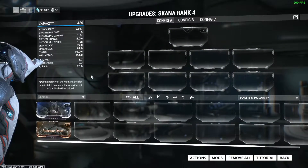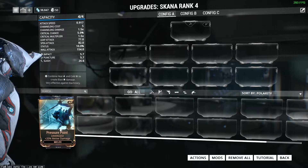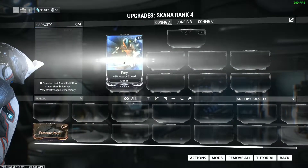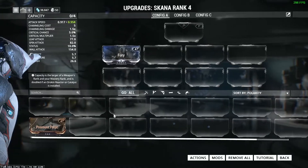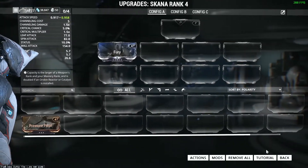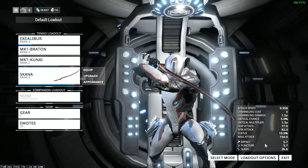Let's upgrade our melee weapon. All of these mods are different. I would normally put in straight melee damage, but here let's go for attack speed. It all depends — this one is more attack, that one is more damage. We're going to go more speed. That's how you modify a weapon.